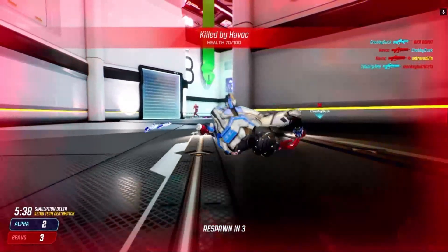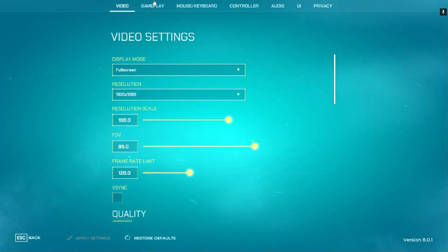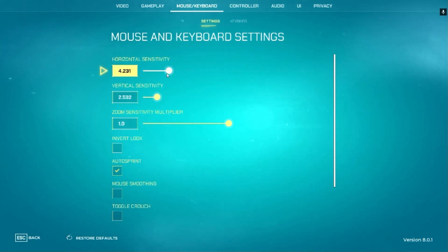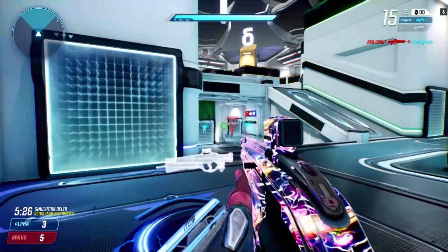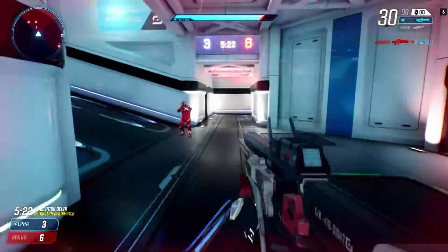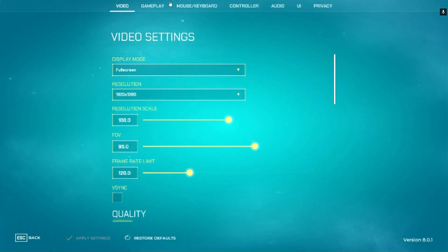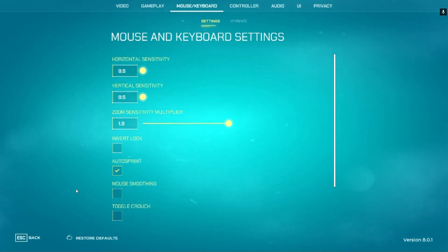Oh shoot, okay - so that means my sensitivity goes down by two, so it's now two. Also, if I get killed when I'm in settings, that doesn't count, because otherwise I'll just be here infinitely. I'm starting at the lowest possible sensitivity now.